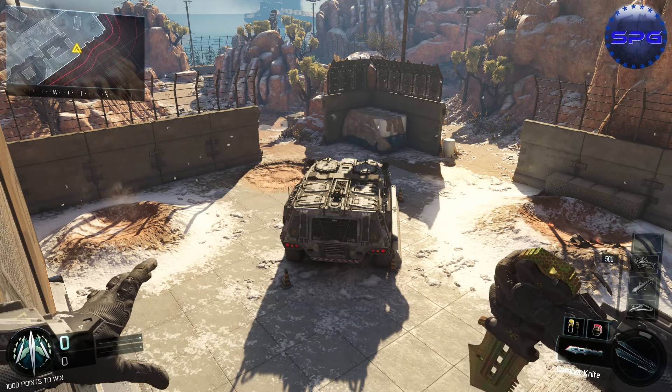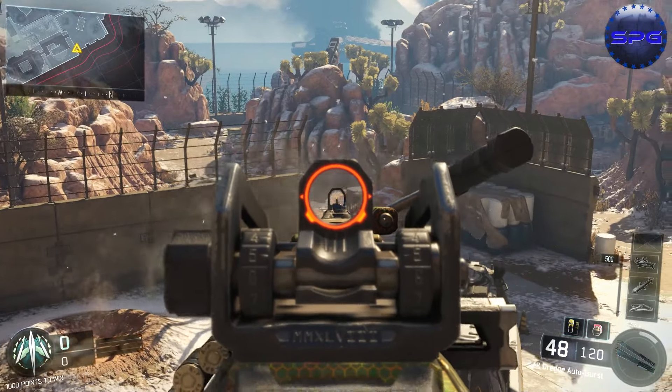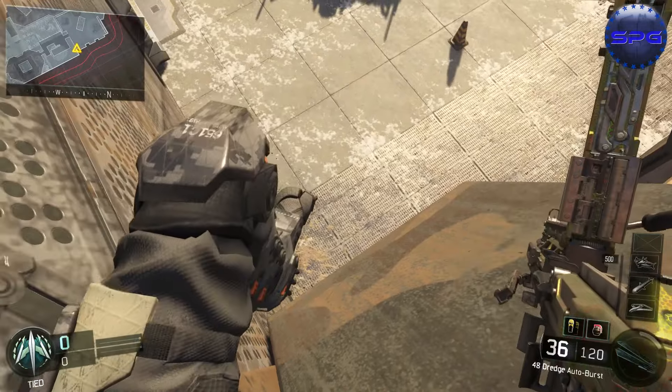For some reason you won't fall and you guys are going to be able to stand on the bottom part. There are many ways you can use both of these glitches. In hardcore, there is a spawn right in front of you as you can see here — this is the bottom part.